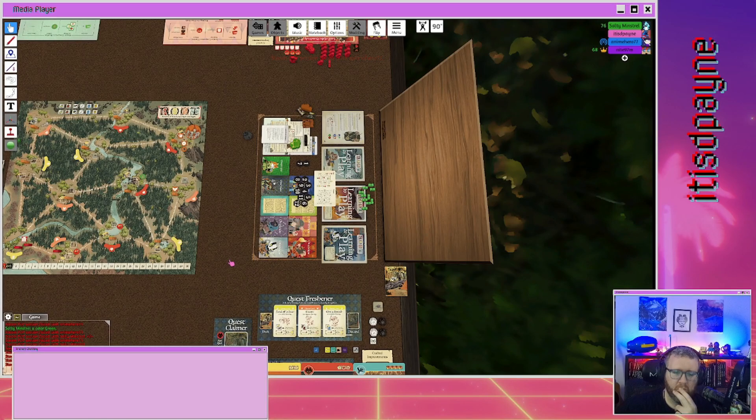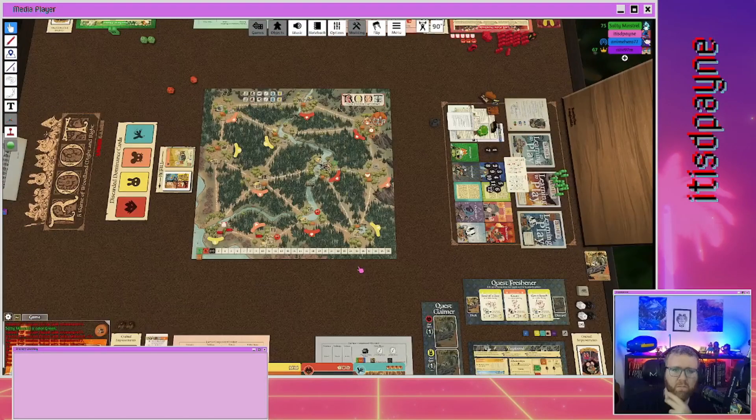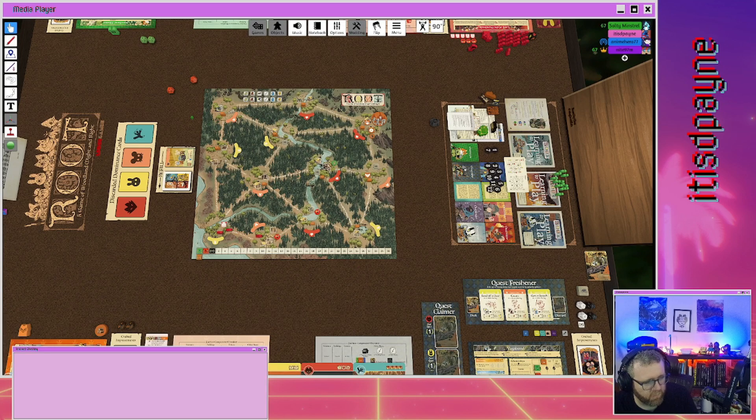It's generally best to start by building sawmills the first couple of turns. But with the lord of the hundreds around, having a recruiter is also good — when you take the recruit action it puts a warrior at every recruiting booth, so with six recruiting booths one action gets you six warriors.